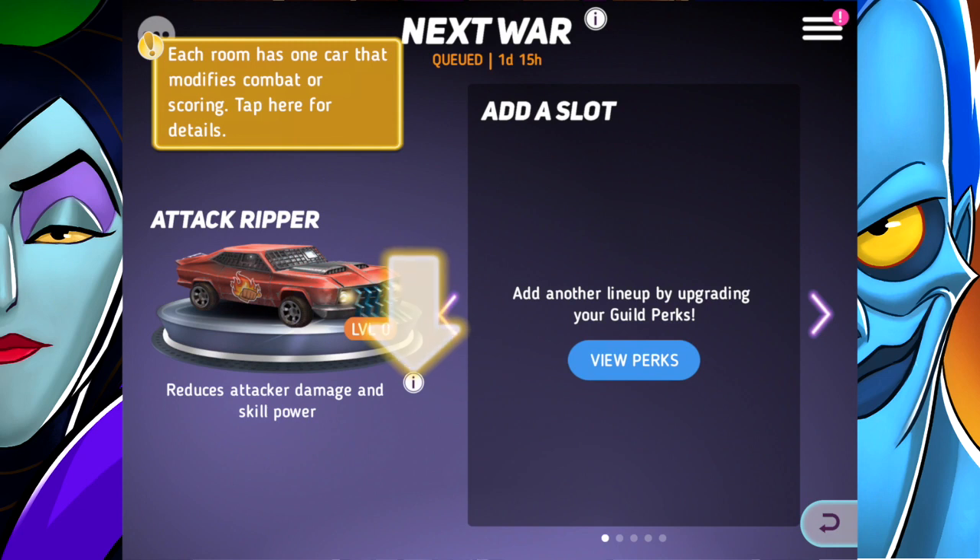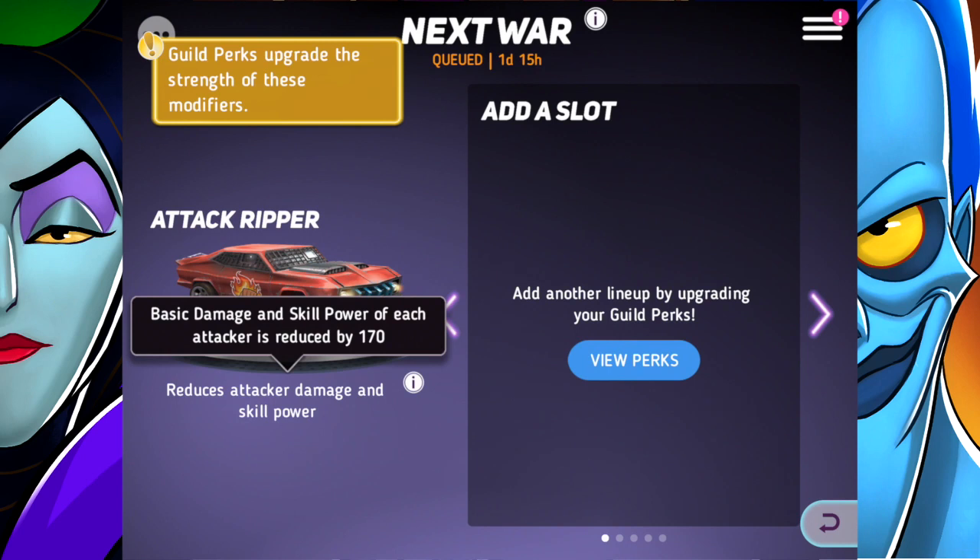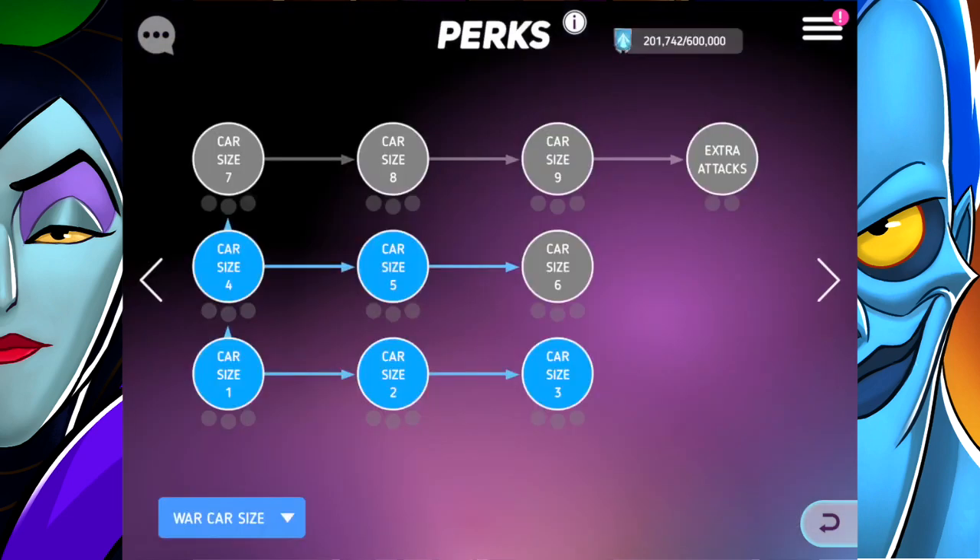Each room has one card that modifies combat or scoring — tap here for details. Guild perks: upgrade the strength of these modifiers. Add another lineup by upgrading your guild perks. So I guess I can't fully participate because my guild perks aren't high enough.